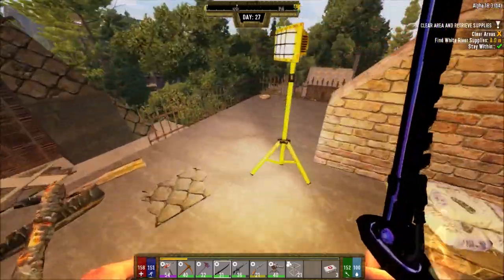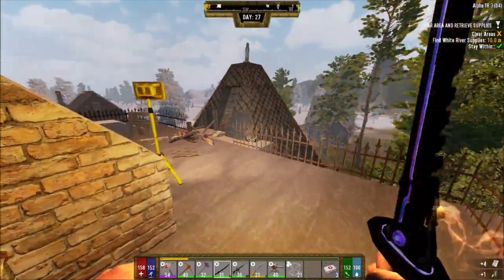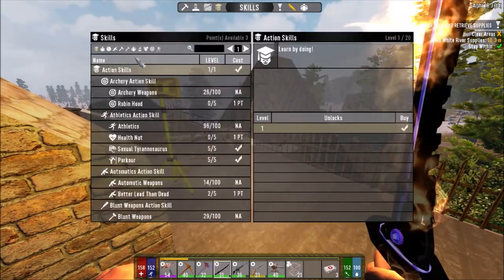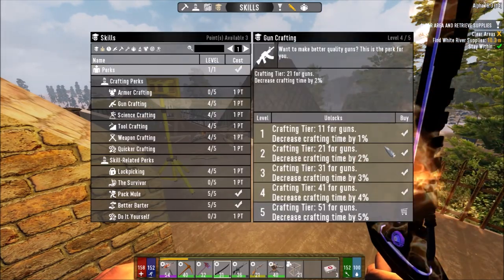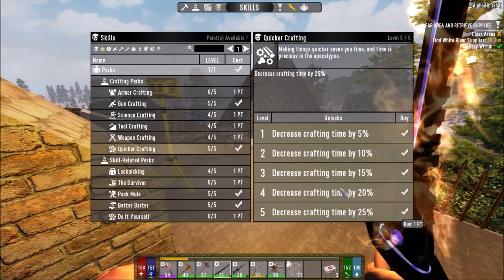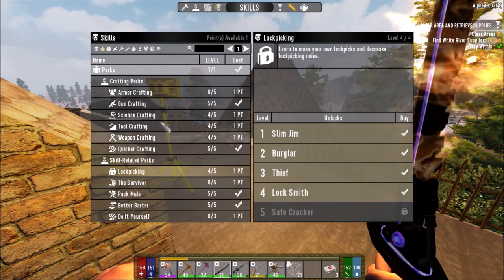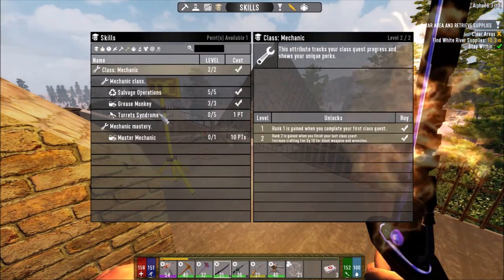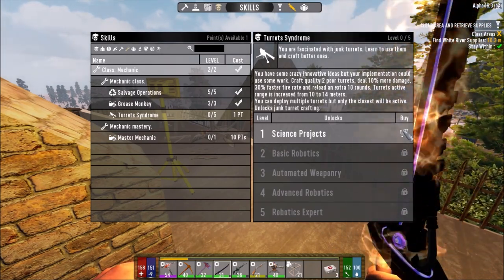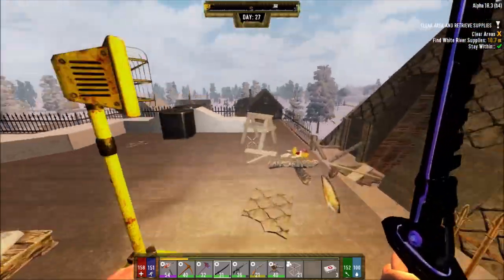It's upstairs — I thought it might be a vulture or something. Whoa, I thought I was standing on some windows — that would have sucked. We have to loot everything to get our scavenging up. We are very close to level 80, if not already — yep, we're level 80! I didn't even notice. Okay so before I waste my skill points, let's go for gun crafting and — no — quick crafting.